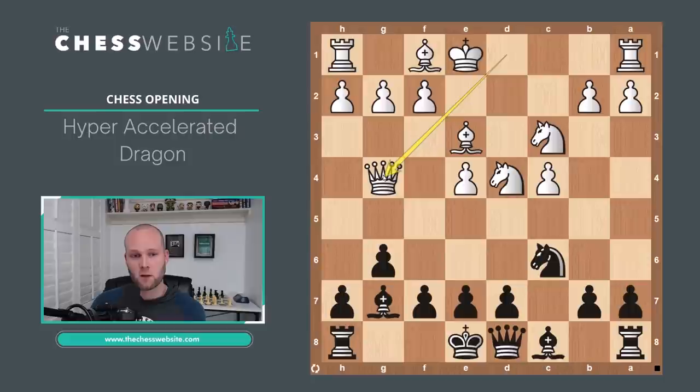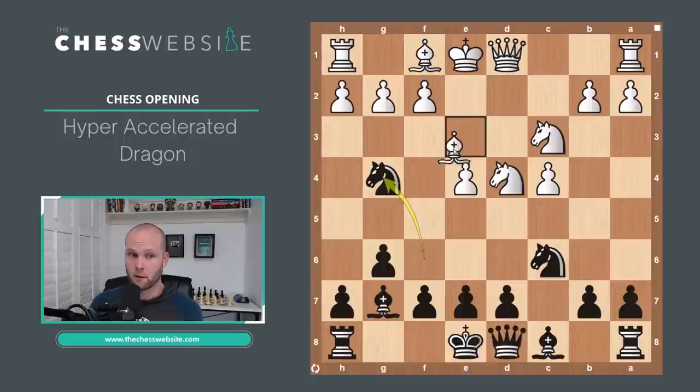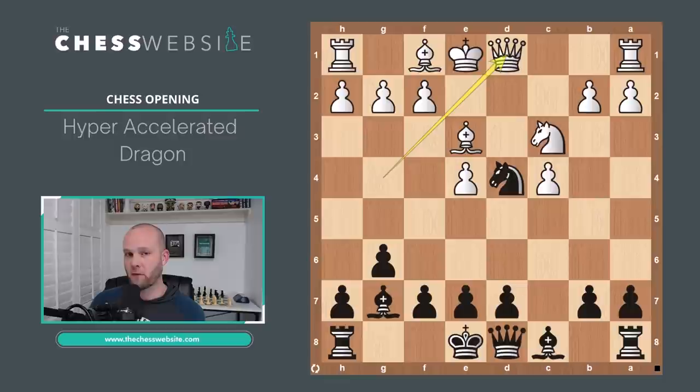The Queen can just take the Knight on G4 right away. But this is okay because Black has the move Knight takes on D4. If the Bishop moves instead, there's only one defender left on the Knight on D4 — both the Knight and Bishop are attacking it — so it's either going to fall or it moves. So Queen takes on G4, Knight takes on D4. The threat here is that this Knight on D4 threatens to come to C2, checking and forking the Rook on A1.